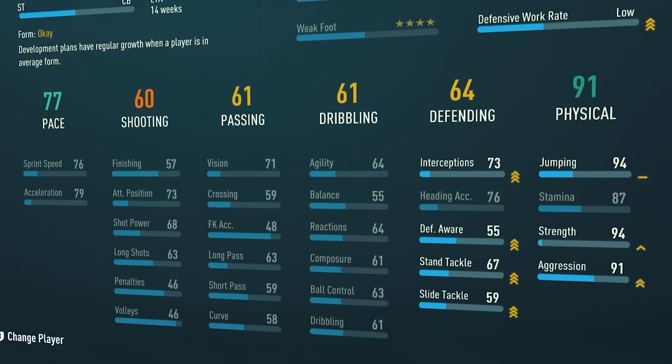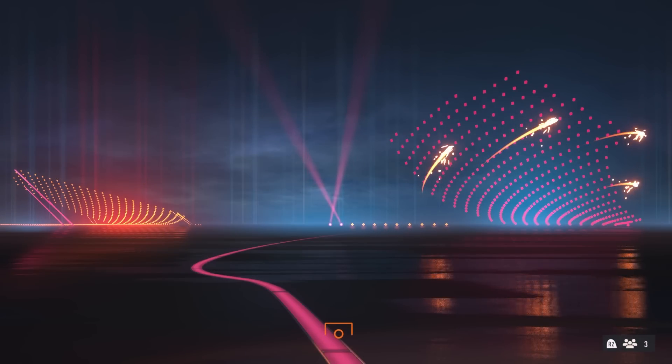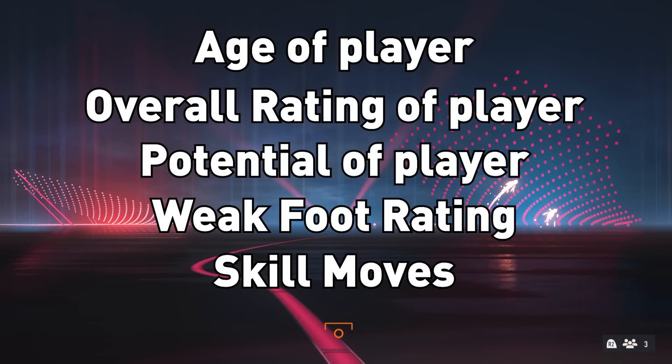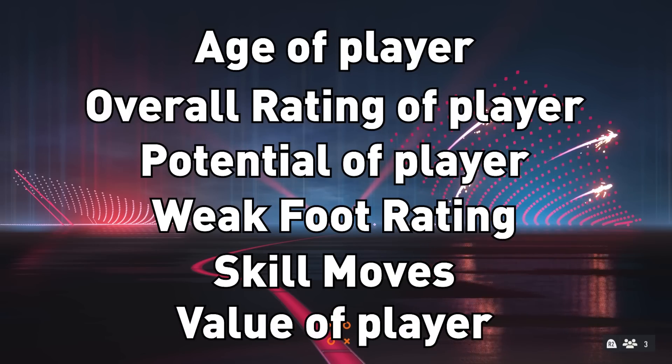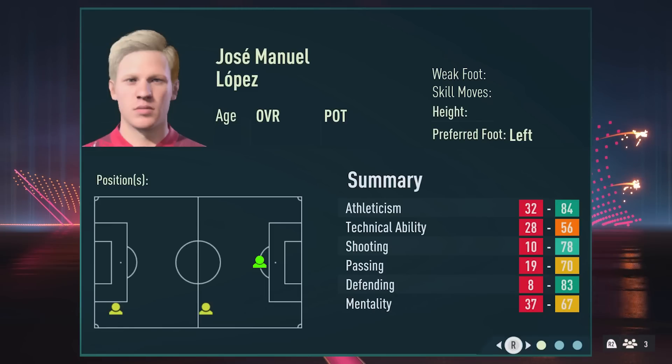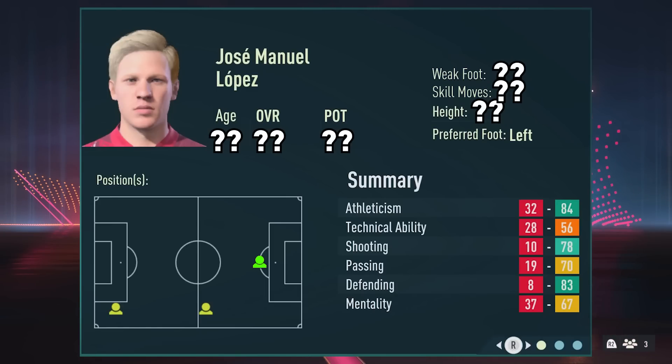From my data, there are six things that actually matter to youth players: the age, the player's overall ability, the player's potential, the player's weak foot, the player's skill moves, and the player's value. If we compare the very best from all of these, we will have the ultimate FIFA Youth Academy player that can actually generate in-game.